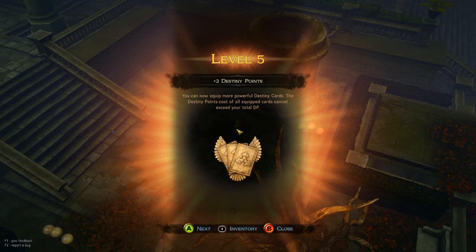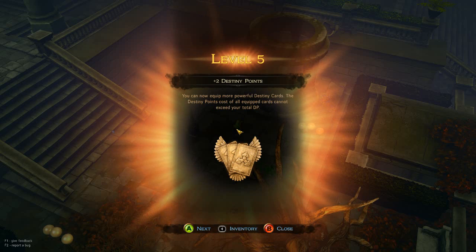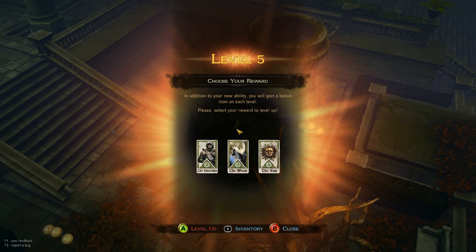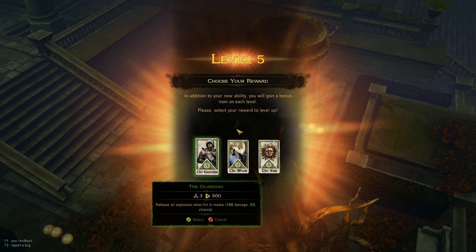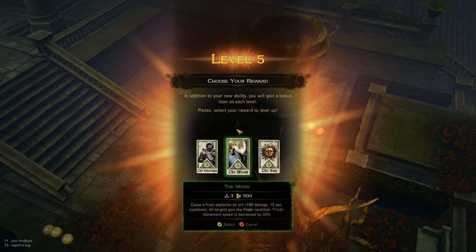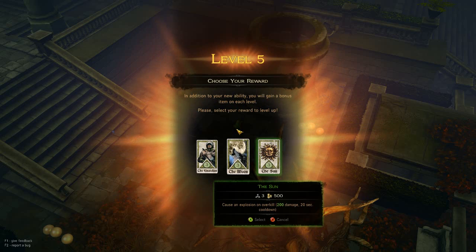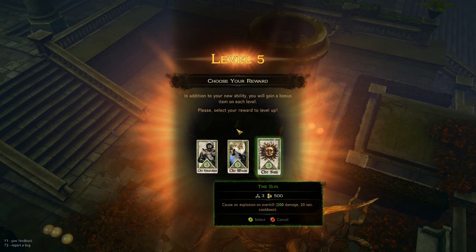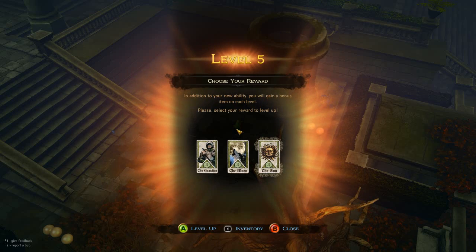Looks like we've leveled up one more time — level 5, 2 Destiny Points. You can equip more powerful Destiny Cards; the cost of the equipment card cannot exceed your total Destiny Points. We now have the Guardian — release an explosion when hit in melee. The Moon casts a Frost Explosion on a crit, does 100 damage with a 15-second cooldown, all targets gain the Frost Condition which reduces their movement. Also cause an explosion on Overkill for 200 damage with 20 seconds cooldown. I do seem to do a lot of Overkills, so we will go with the Sun.